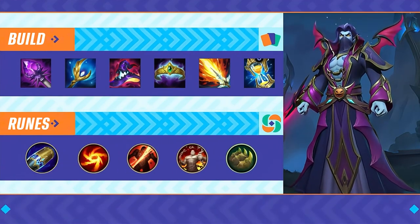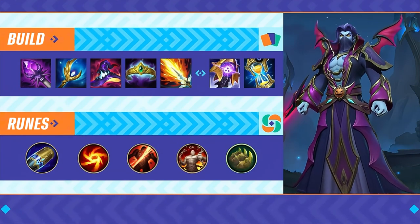If the enemy has strong poke, swap Lich Bane for Riftmaker to sustain through poke damage.